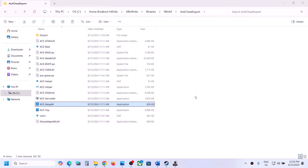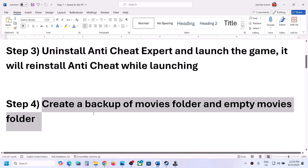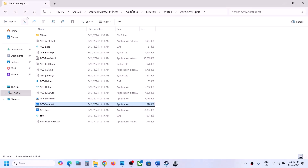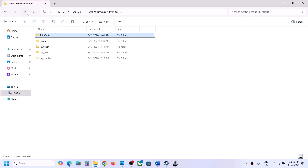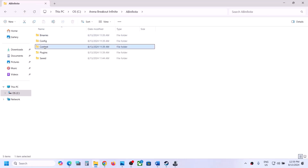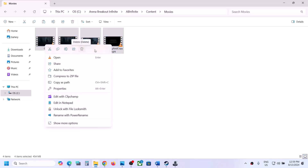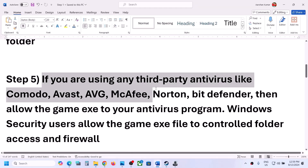If still not working, the next step is to create a backup of the movies folder and then empty it. Go to the game installation folder, open ABInfinite, then the Content folder. You will see the movies folder. Copy it and paste it somewhere as a backup. Then right-click the original and delete it. After deleting it, launch the game and check.